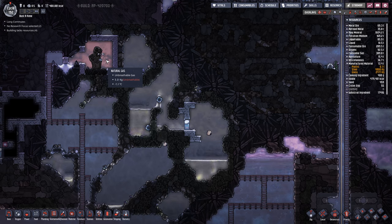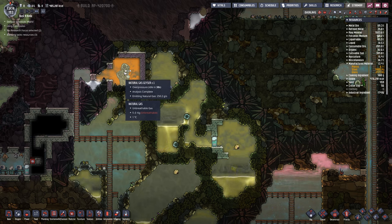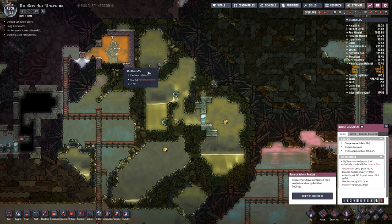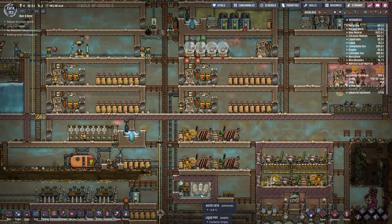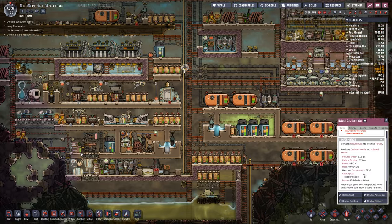Instead, I'll put on enough generators to use up all the natural gas during the active cycle and just let the generators go idle during the dormant periods. The active eruption cycle gives us 169 grams per second on average, which is about two generators. They'll run almost all the time during the active period, then stop during dormancy. That'll let us power the main part of the base and stop relying so much on the coal generators.